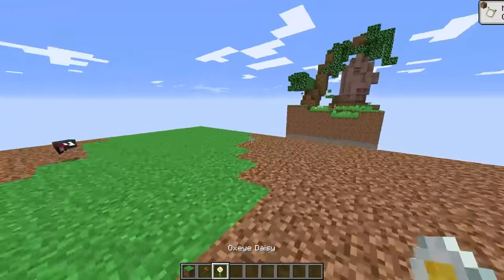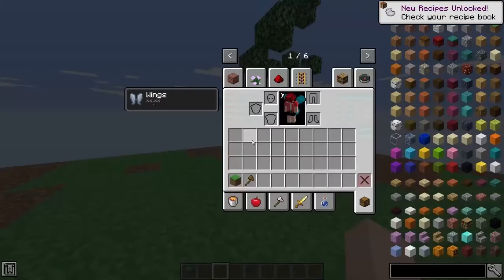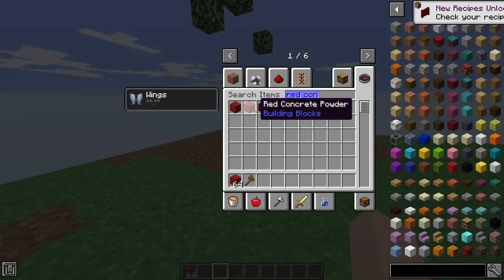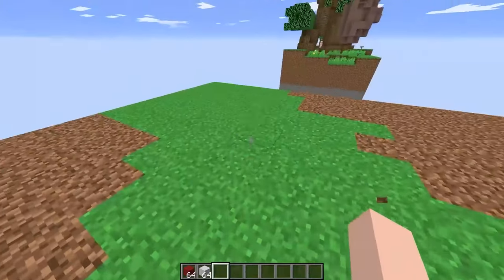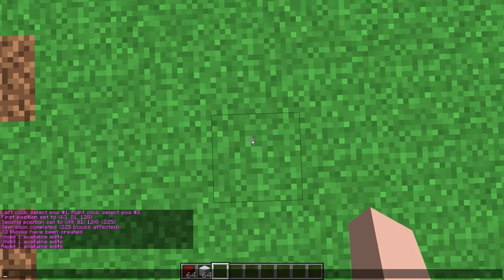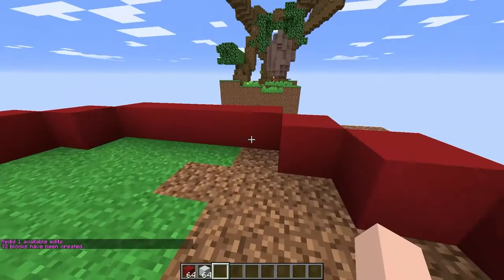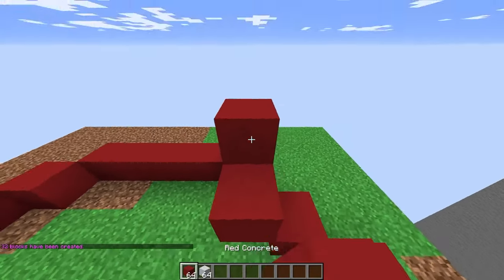What blocks do we need? We're gonna use red concrete, white concrete, and some bushes and stuff. Oh man, that's gonna be so cool! I have a really cool command that I think will speed this up. Watch — I'll stand right here and do this, and look, it made our house outline! It's really easy so we can just make a little mushroom shape.